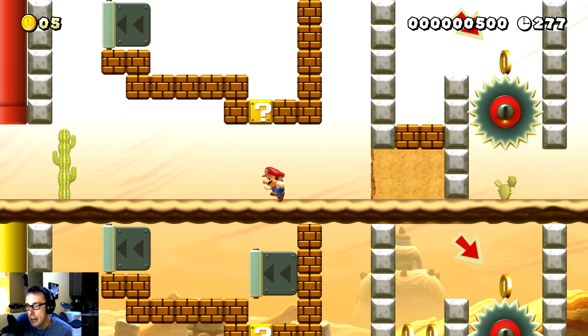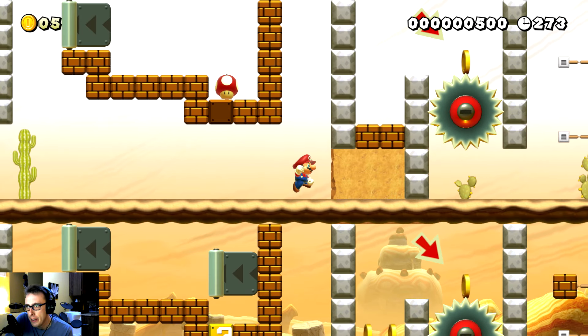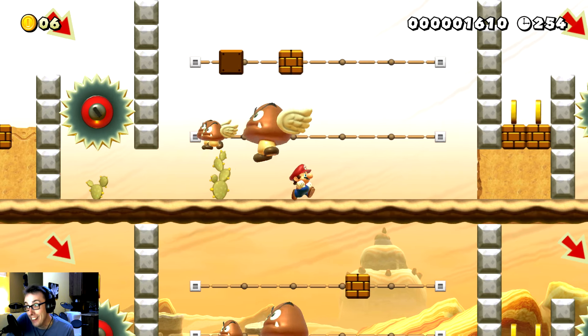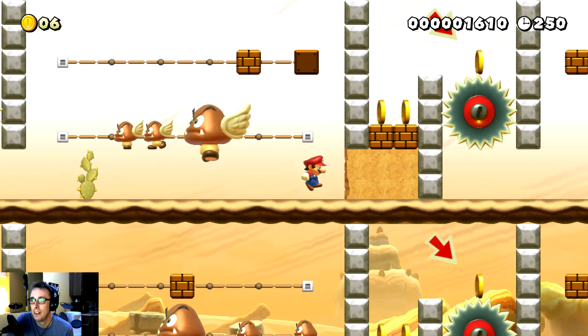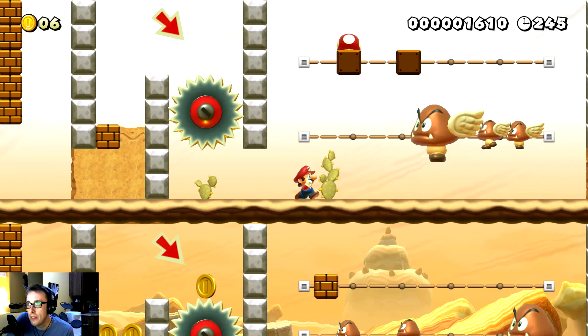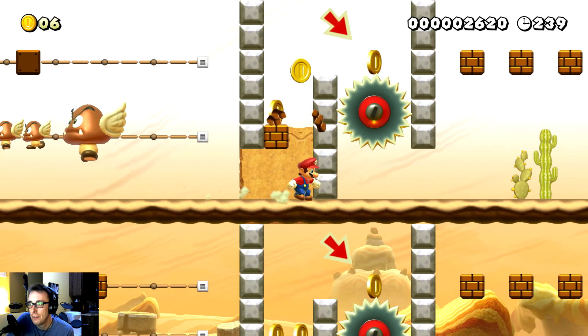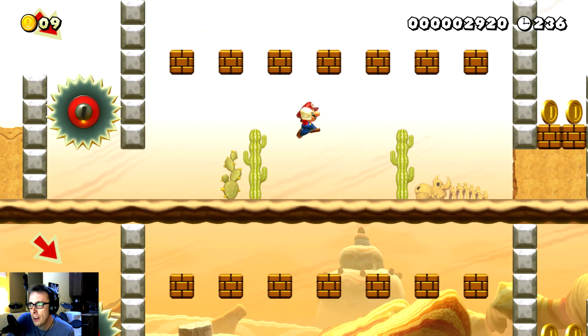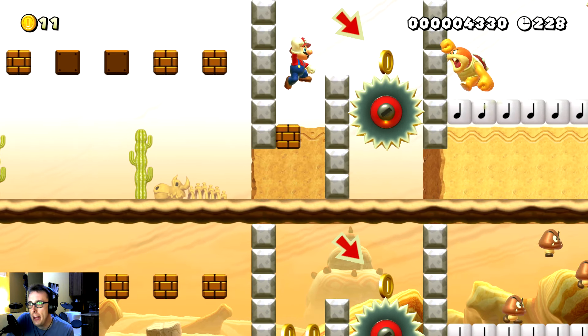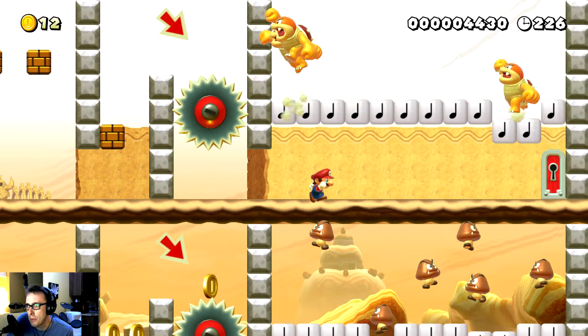We obviously need a mushroom to get through there. Jump up there, take the hit, go down through here. We need to grab these blocks - lucky! Take the hit, come through here, grab the mushroom, and same thing again - take the hit, come through here. All right, now we need to kill some of these guys.